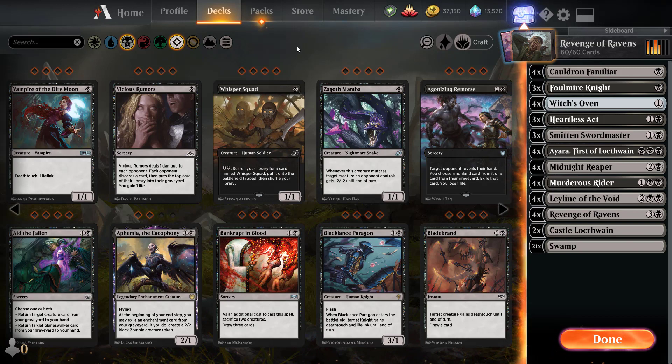In the current meta, there's the flourishing fox cycling deck which is brutal, and the sacrifice deck — those are the most heavily encountered. There are also control decks which can be tricky, but overall not the worst. Control decks play a slow game using cards like Elspeth and Conqueror's Death to remove your stuff and reanimate from their graveyard.